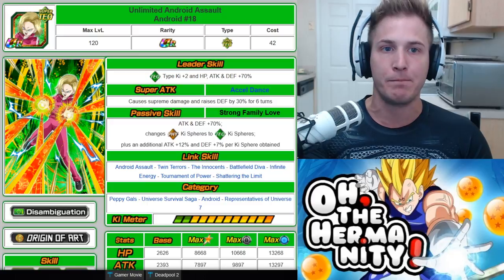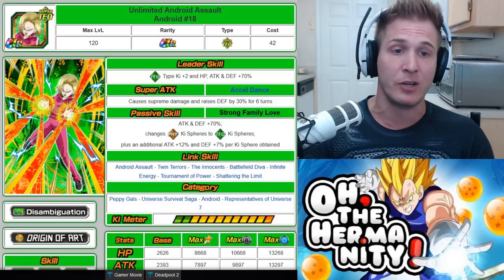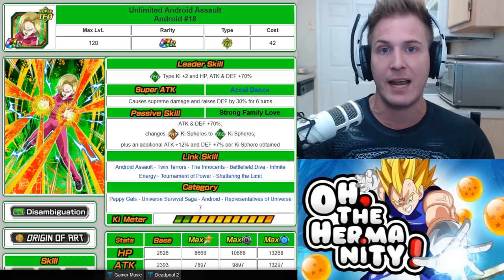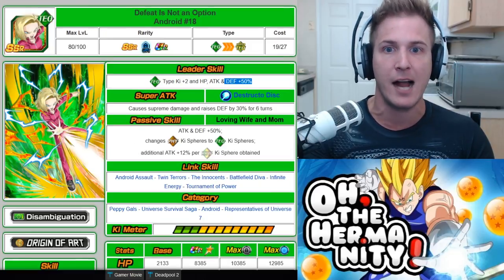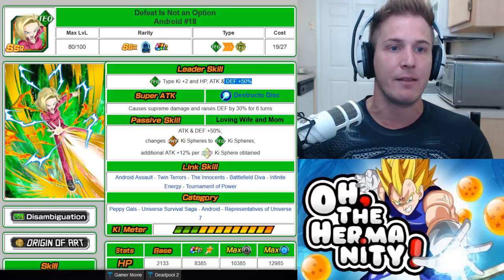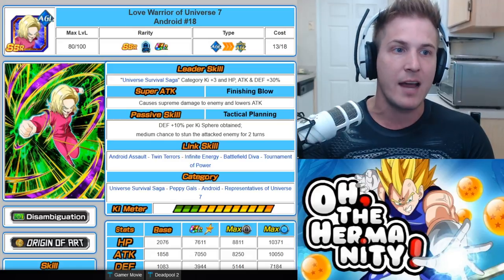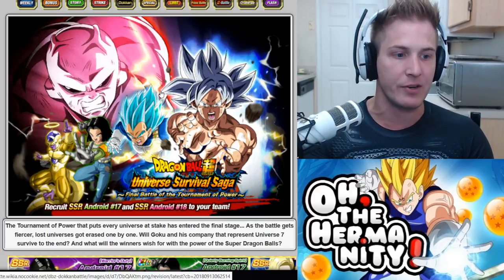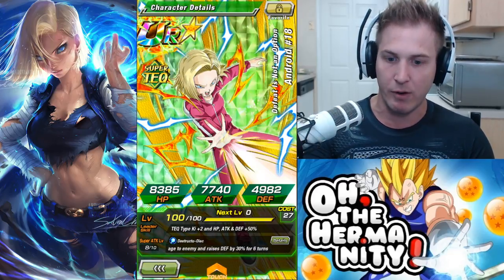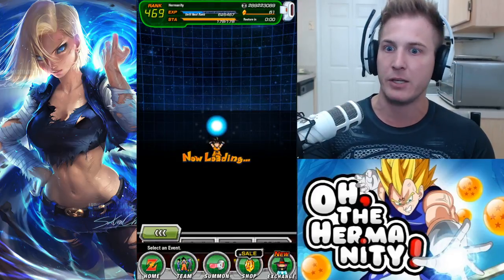So what do you need in order to boost the super attack of this unit? You cannot boost her super attack efficiently if she's in the TUR form, so do not Dokkan Awaken Android 18 until you boost her super attack — leave her in her base form Defeat is Not an Option. Then you're gonna start collecting this unit: Love Warrior of Universe 7. You get her from the Universe Survival Saga Final Battle of the Tournament of Power event.